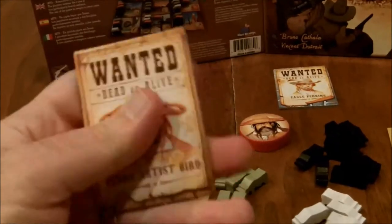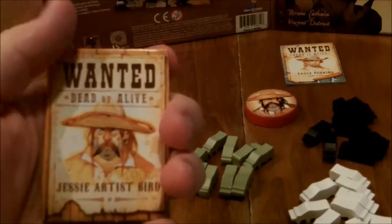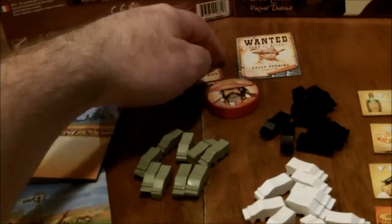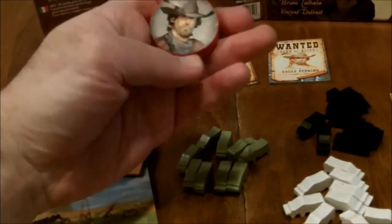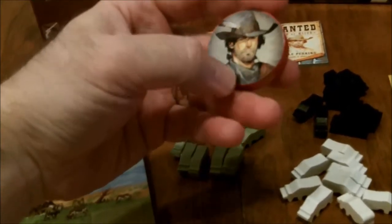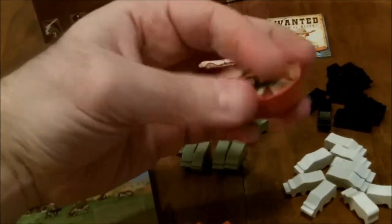Inside the box you'll find two little cardboard tokens to keep track of which player is who. We have Jesse Artist Bird and Mr. Eagle Perkins. The game is themed in the Old West and you are both taking on the identity of cattle thieves. The game comes with little stickers of each character that you apply to a little red wooden token.